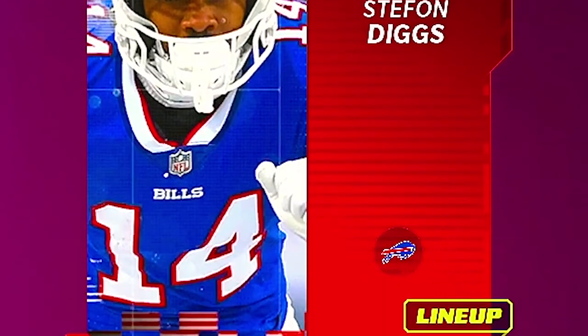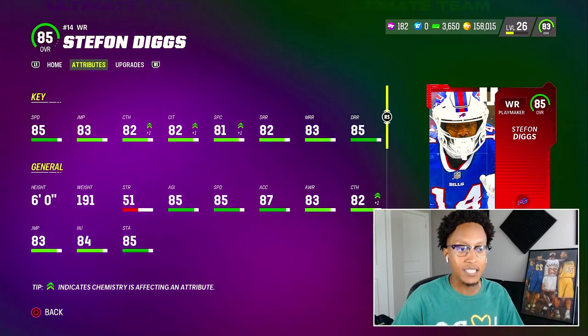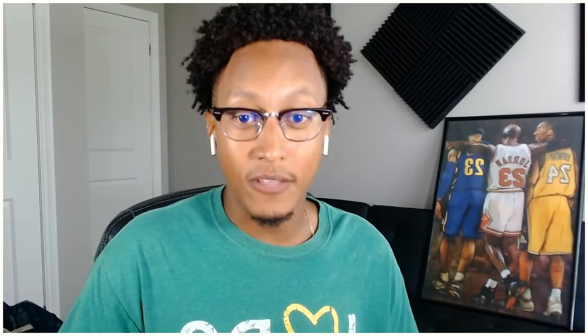Speaking of free cards, out of a gold player pack for 500 coins I got my second wide receiver on the team — wide receiver number two, elite 85 Stefan Diggs. Look at this card — it's nothing crazy but to get him for 500 coins is definitely a steal. I know he's going for like 33k on the market.